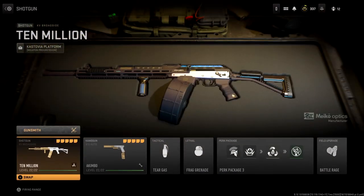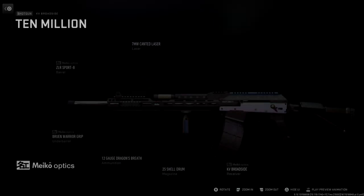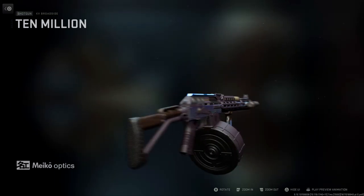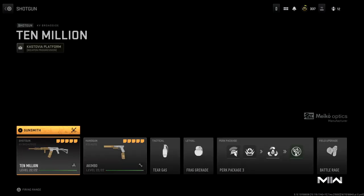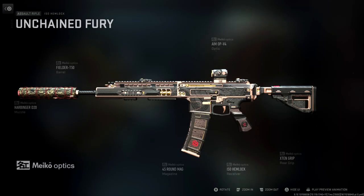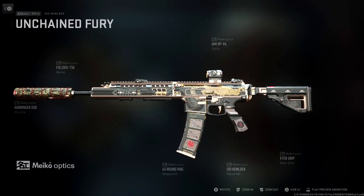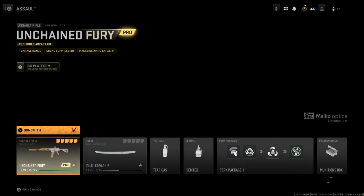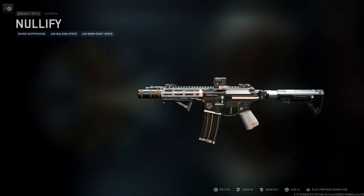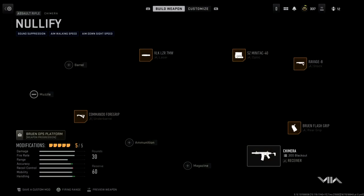Have a look at these weapons. The shotgun — 10 million damage? This shotgun is an absolute nightmare for anyone on the other end of it. It looks great, works really well, and I've upped the mag to 25. But look at this ISO — the Unchained Fury. It has to be, in my view, the best gun in the game without a doubt. If you're casual and can't aim, the best gun in the game is the Unchained Fury. You need to go through the battle pass system to get it, but it is well worth it — an absolute game changer. The Nullify is quite good as well; I've been using it a lot. That also came from the battle pass.